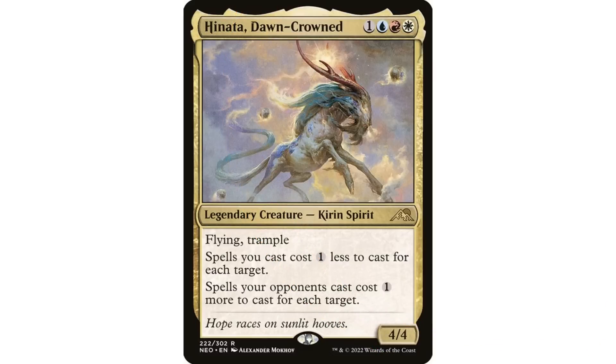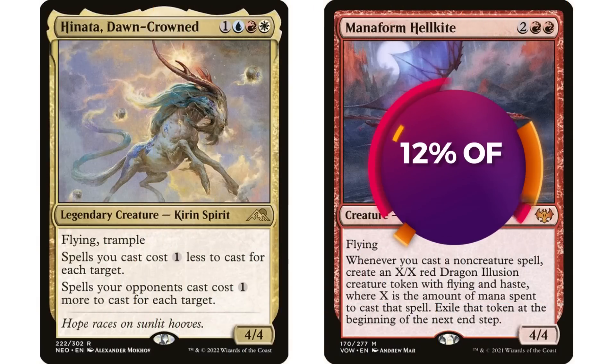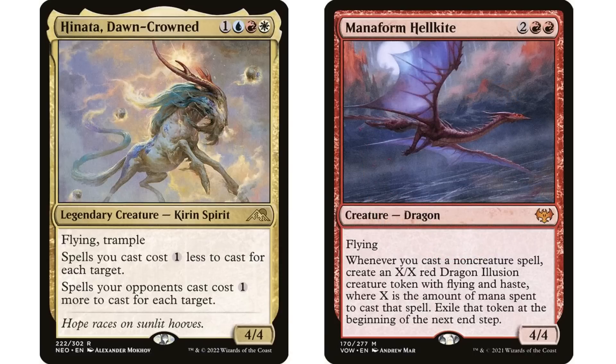Moving on to a patron suggestion — talking about Hinata — there are so many interesting things you can do with that commander. The card I'm discussing is Manaform Hellkite, currently in almost 12% of all Hinata decks. It says: whenever you cast a non-creature spell, create an X/X red Dragon Illusion creature token with flying and haste, where X is the amount of mana spent to cast this spell; exile it at the beginning of the next end step. Of course, you're going to be casting lots of non-creature spells with Hinata, but this really is a non-bo.